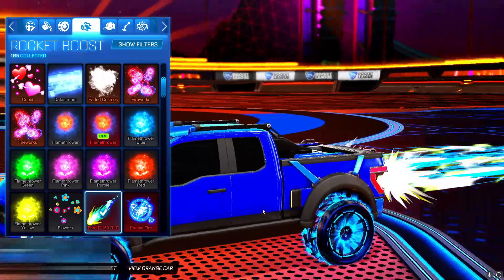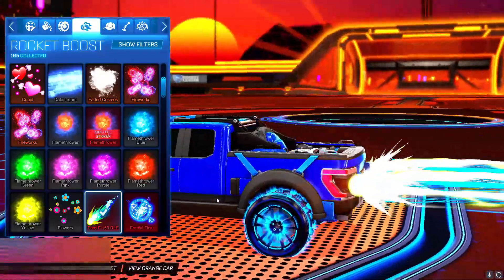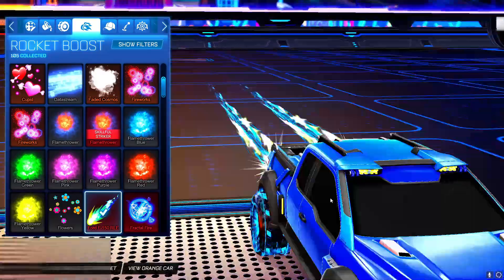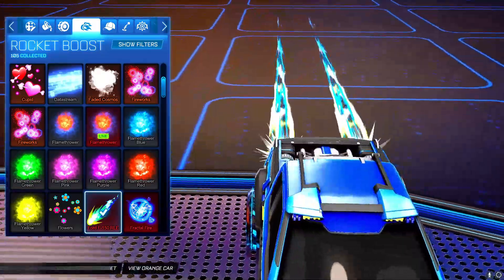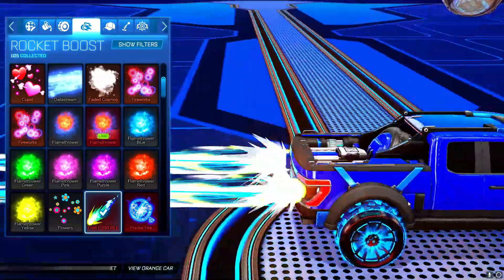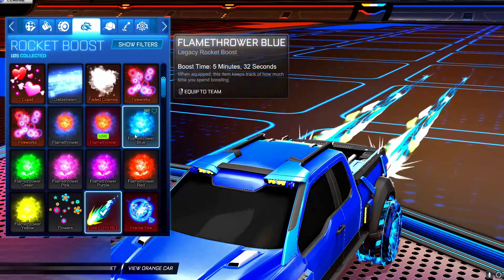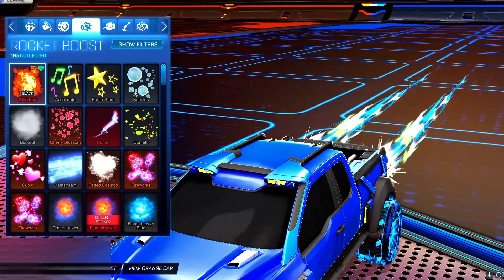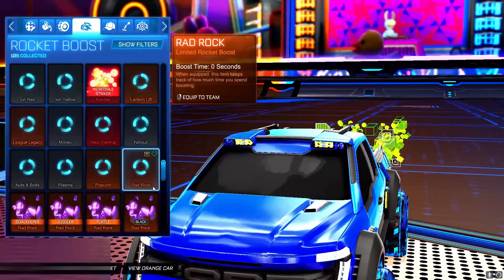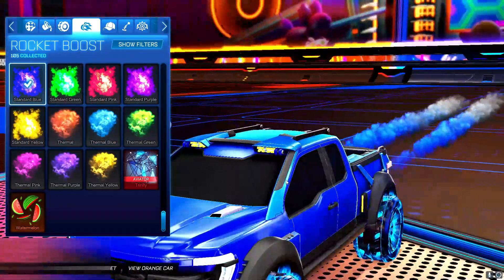We've also got the Ford F-150 RLE boost, and it's actually a really cool boost. I'm not using it currently — I'm just using a standard rocket boost painted black. It's not quite as clean as the standard black I normally use, but if I put a standard blue colour on, I think that looks pretty cool.